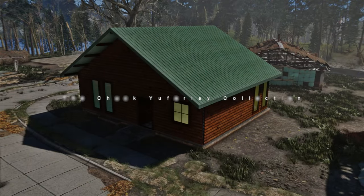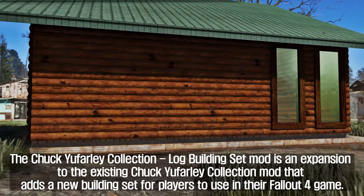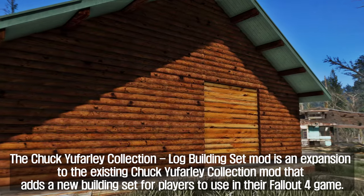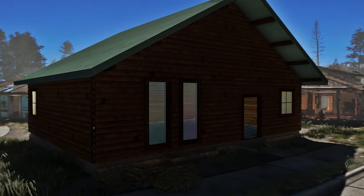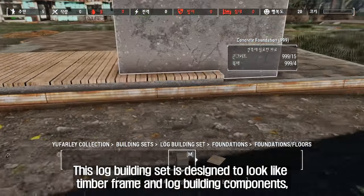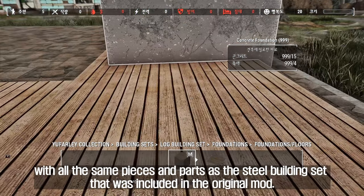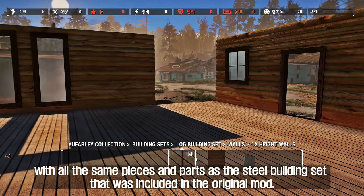The sixth mod I'm going to introduce to you is the Chuck U. Farley Collection Log Building Set. This mod is an expansion to the existing Chuck U. Farley Collection mod, adding a new building set for players to use in Fallout 4. The log building set is designed to look like timber frame and log building components, with all the same pieces and parts as the steel building set included in the original mod.